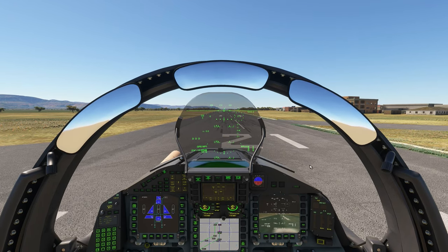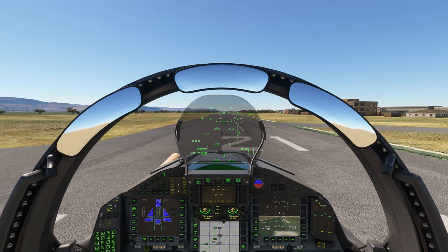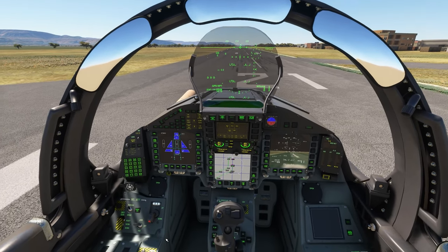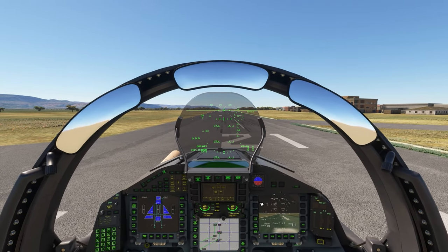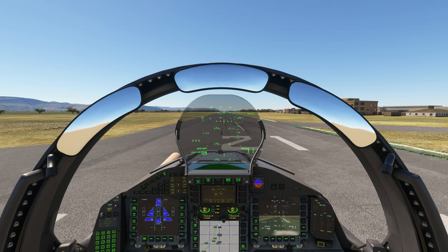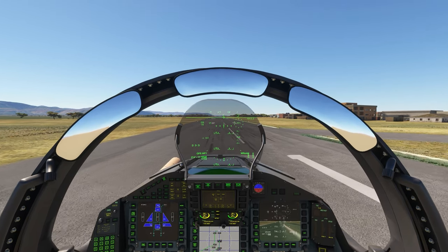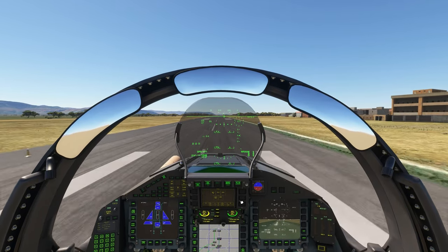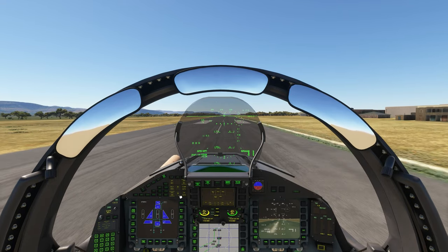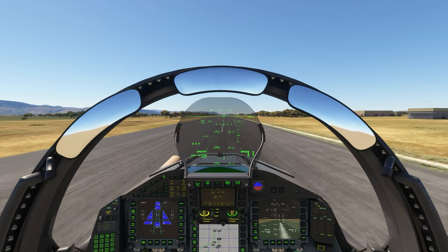Alright, anything else before we get off the ground? Not that I can think of. Let's turn off the parking brake, kick this baby on, and rock and roll. Let's turn our landing lights on just for the grins. Parking brake off — let's do this. Rotate speed is at about 120 knots, and I'm going to click it over to Mach because the increments go faster when I adjust our speed.